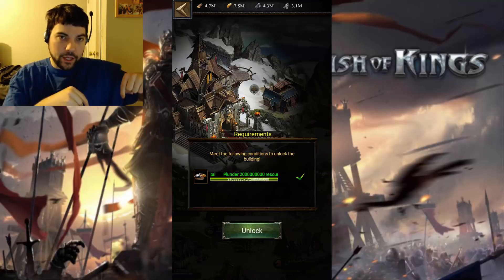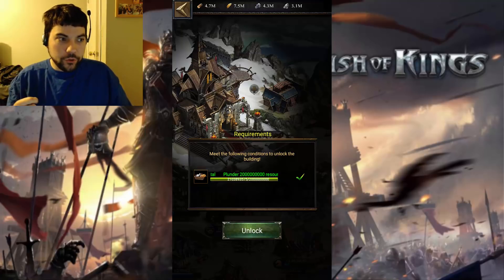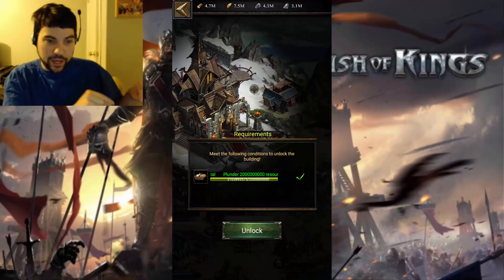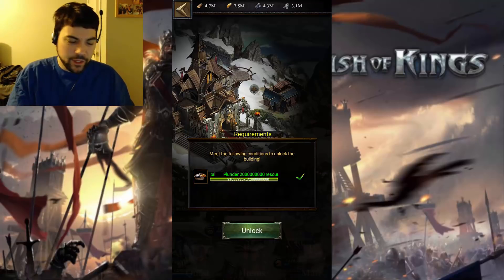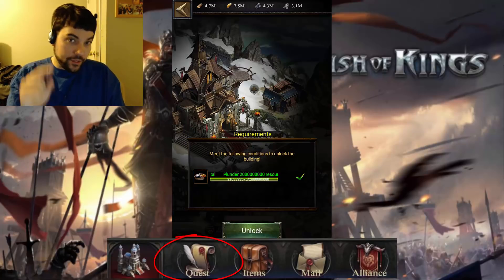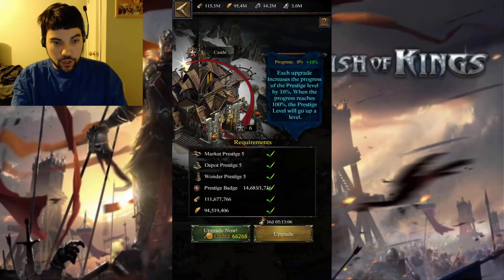Those are the quests down below — whenever you first started playing the game and upgraded something, it instantly popped up with a little icon down below. Those are all missions. You have to complete 600 of those. Once you have that, this screen pops up showing all of the prerequisite requirements.